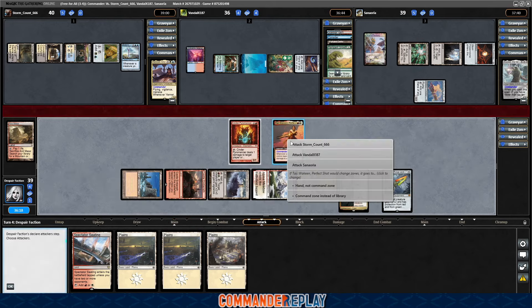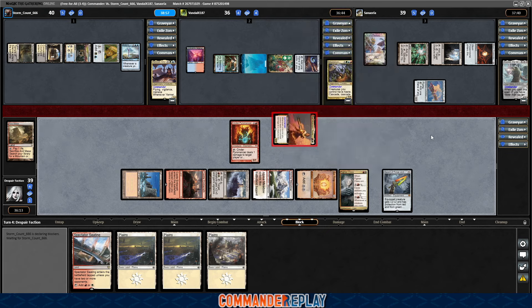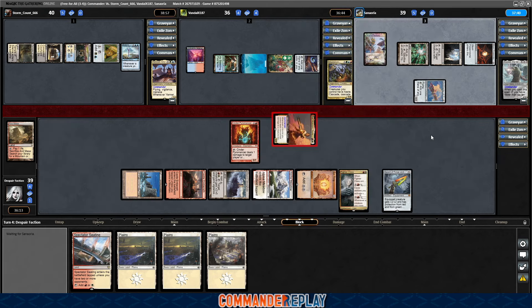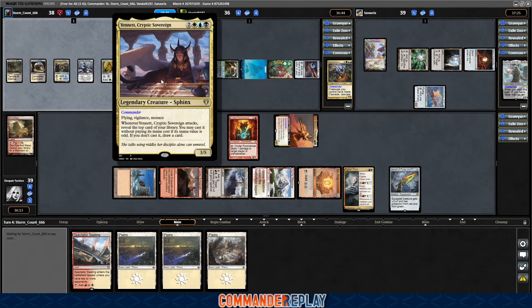Oh actually, we can attack. We'll attack over here again. I don't want Maelstrom Wanderer to fire removal back at us, so we'll just spread for now. Take a look at what our opponents are playing today. First up is Yenit, Cryptic Sovereign — five mana for a 3/5 with Flying, Vigilance, Menace. Whenever it attacks, reveal the top card of your library. You may cast it without paying its mana cost if its CMC is odd, if you don't, draw it.